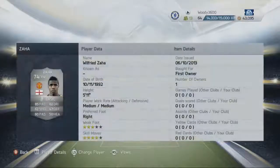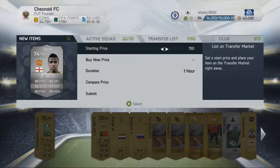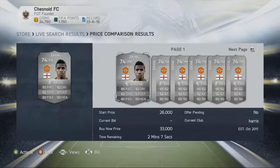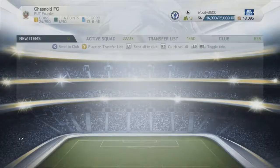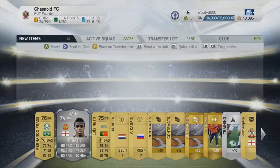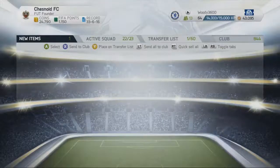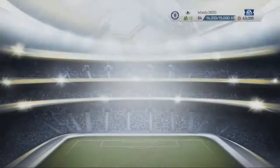Wilfred Zaha — in a gold pack — what do you go for? We'll list on the transfer market and compare price. We'll have a quick look to see what Wilfred Zaha goes for. Yes, that will do very nicely indeed. Wilfred Zaha is in fact the most expensive player we've pulled in this particular two-part pack opening — very pleased with that, that is a nice pull. Hopefully that will set us up nicely for these last 1,000 FIFA points.